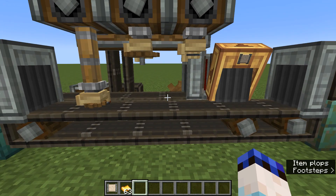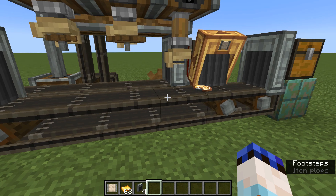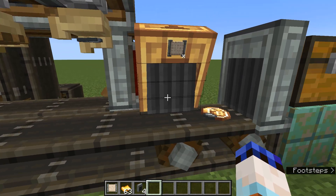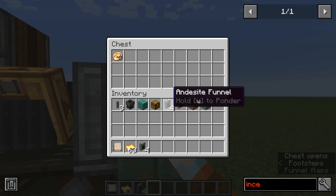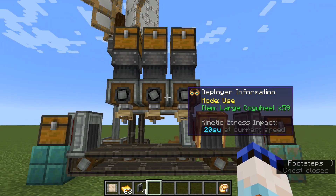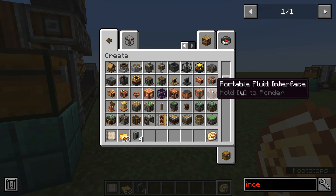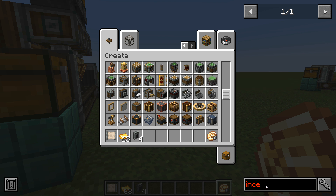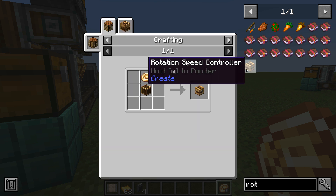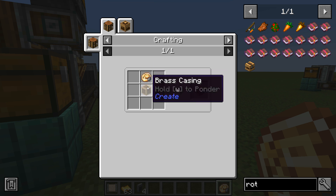For now place this one back into the chest — it'll go through, have its second component added, and go around five times in this little circle until it gets finished, then go into this chest. There we go — that's a finished precision mechanism! It'll go straight past the brass funnel because that's only taking incomplete ones, and it'll be ready and waiting for us. Considering how long that process took, we're going to immediately speed it up by making a rotation speed controller.